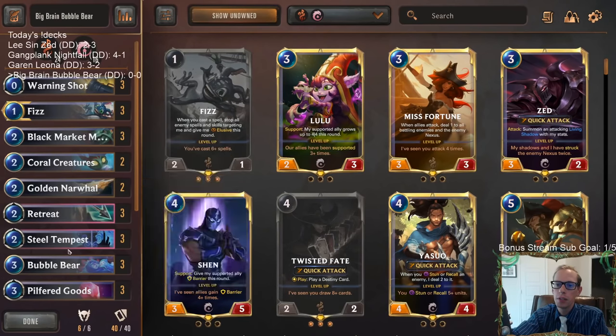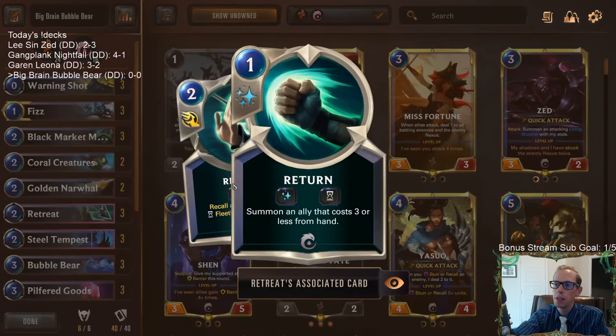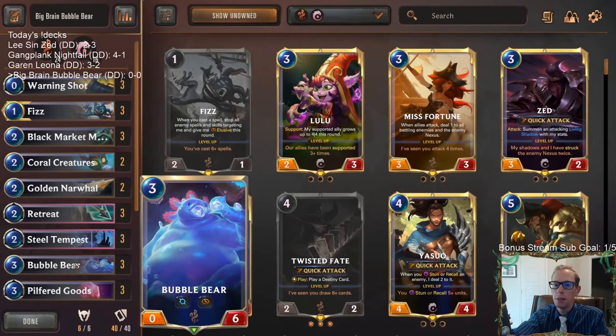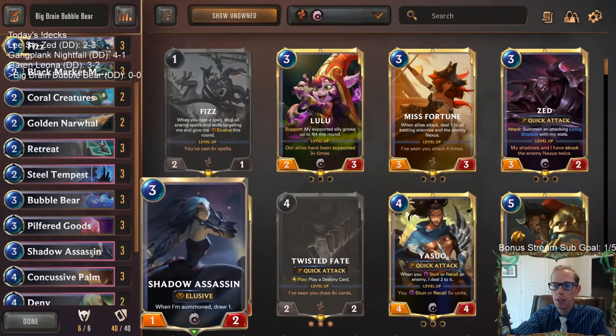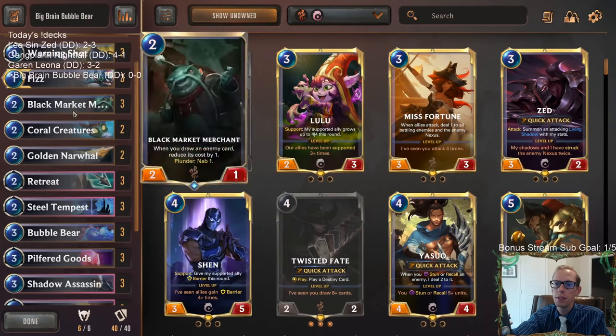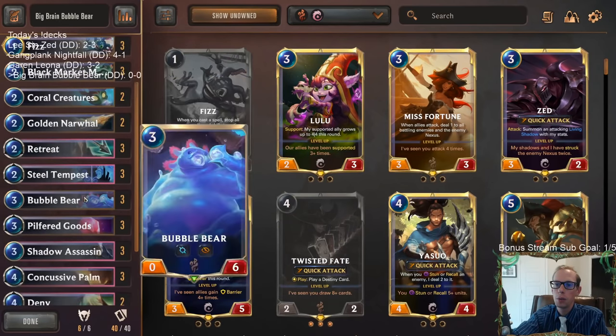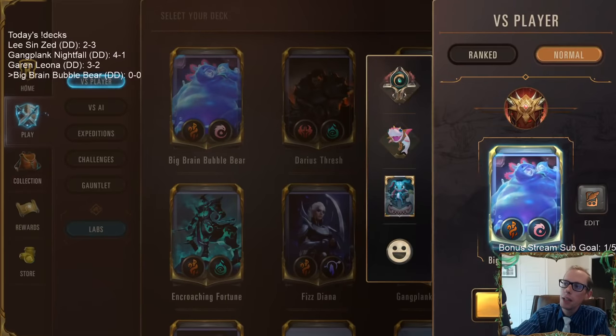Retreat Return works really well with Bubble Bear — you can play Bubble Bear, have it sit and block, and whenever it gets low on health, like if it blocks a 4/4 and becomes a 0/2, you retreat it back to hand and return it to play as a fresh 0/6. Retreat Return also works with Black Market Merchant and Shadow Assassin. We're going Fizz too, so we're getting some elusives — Fizz is elusive, Golden Narwhal is elusive, Bubble Bear and Shadow Assassin — but not fully all-in on elusives.